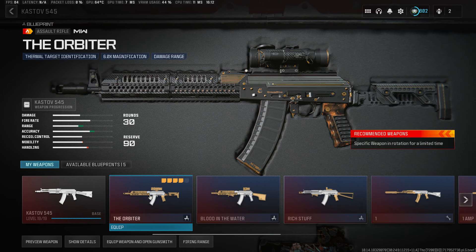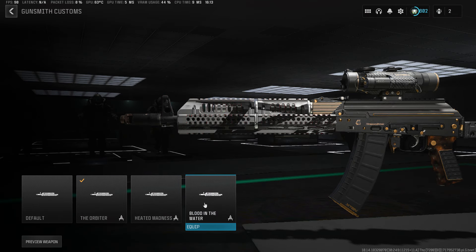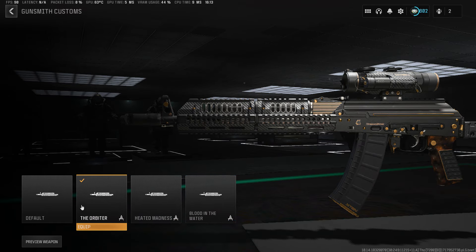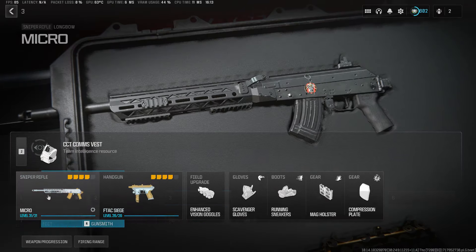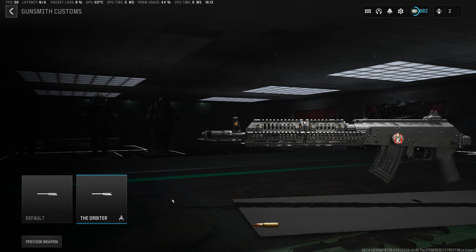Upon further investigation, it's coming from two different guns that I have in the game right now. It's first coming from the Castoff 545 — I think it might be the Castoff 545, yeah. It came from the Castoff 545. It's this one right here, the Orbiter. But yet I have more than one of these barrels — I have three different ones. And yet only the Orbiter is the one that appears on the longbow for the long barrel. There's no other two.